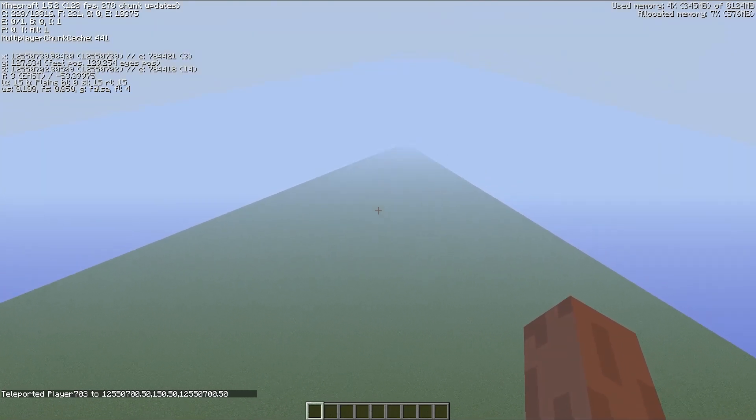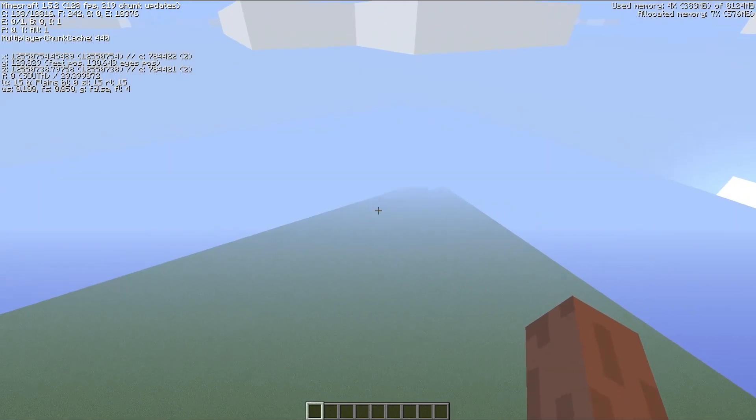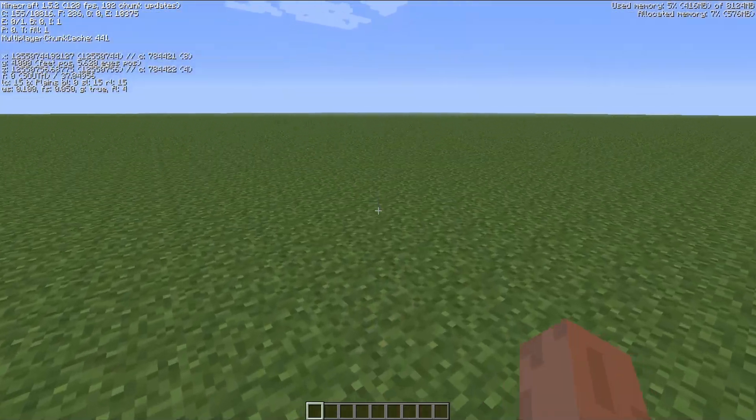The real reason why the Farlands do not generate in super flat is because the game uses a completely different terrain generator for flat worlds, and of course it doesn't use noise for the terrain as you don't need any noise for flat terrain.